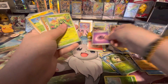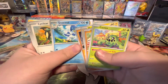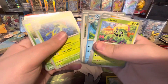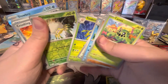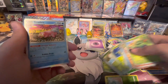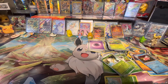Got basic Psychic Energy, Cacnea, Sandile, Mareep, Silicobra, Quaxwell, Cyclizar, Toxicroak, Tarountula, Crushing Hammer Reverse, and a Slowbro Hollow. We didn't get any hits out of that Build and Battle Box — I'm okay with that, I'm just happy we got to see those new silver borders.